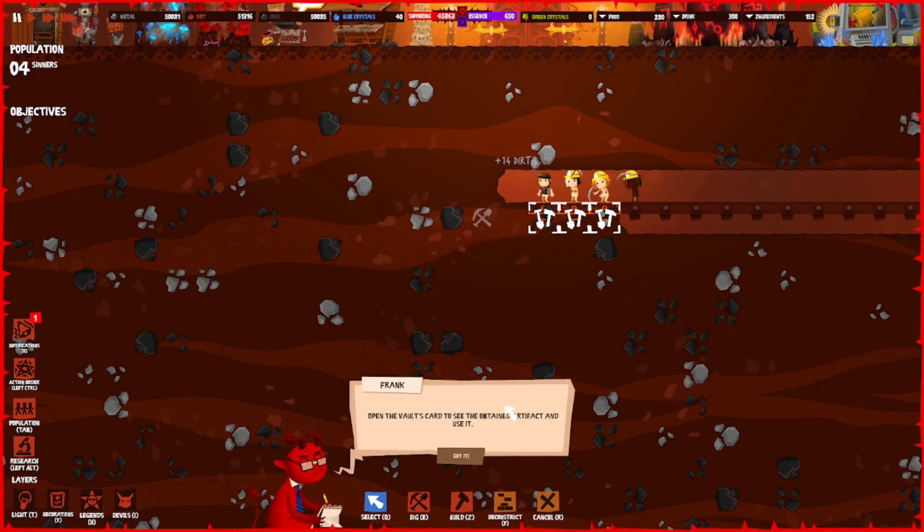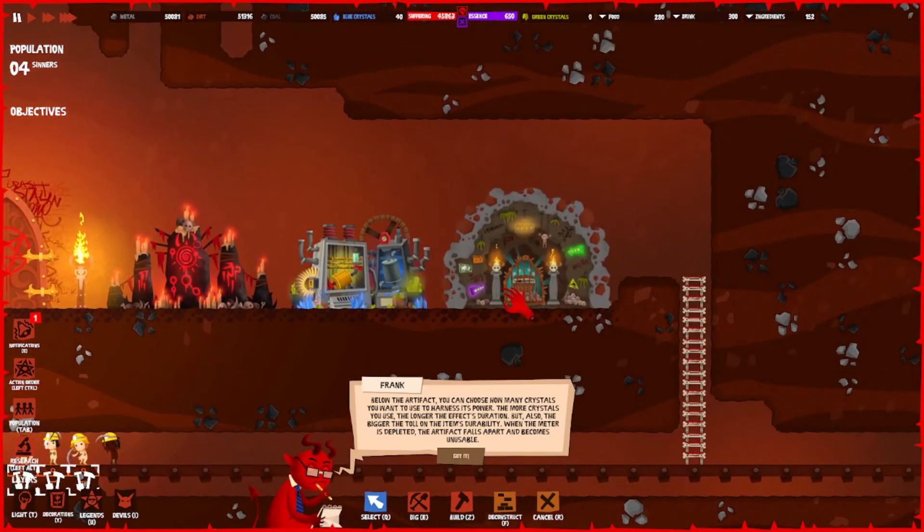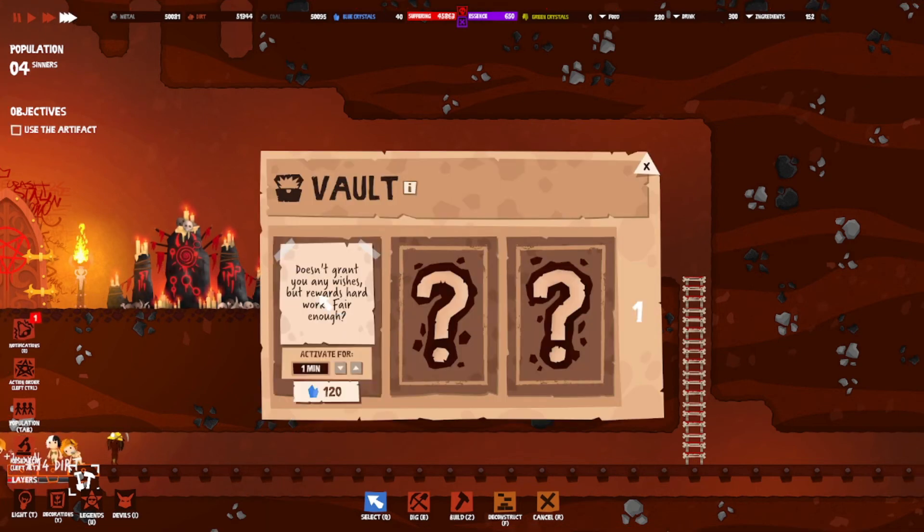Open the vault's card to see the obtained artifact and use it. Below the artifact you can choose how many crystals to use to harness its power — the more crystals you use, the longer the effect's duration, but also the bigger the toll on the item's durability. When the meter is depleted the artifact falls apart and becomes unusable. Try it out now. We got the Golden Scarab — it doesn't grant wishes but rewards hard work. We need 120 blue crystals and we only have 40.